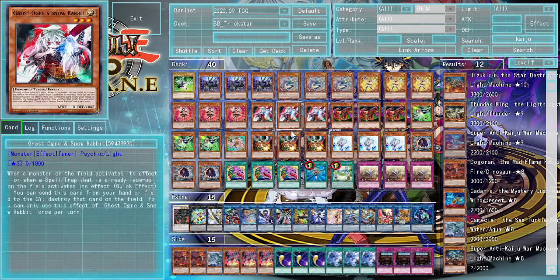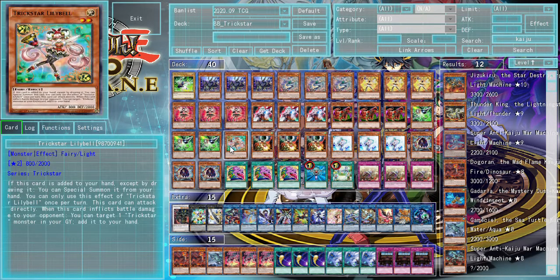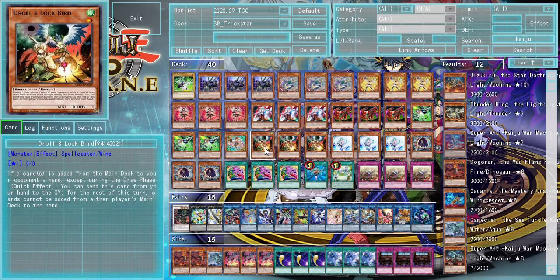We also have three copies of Gamma, as aforementioned, and one copy of Trickstar Lilybell just in case it shows up. Every so often you're gonna need to search this card off something like Candina if you really need to get resources back from your graveyard. We have three copies of Drill and Lockbird, one of the more expensive cards in the deck, but it enables a pseudo FTK, so you kind of need to run it.